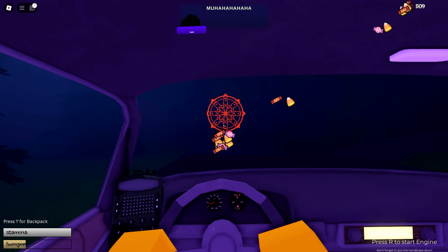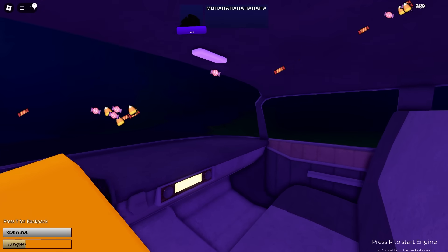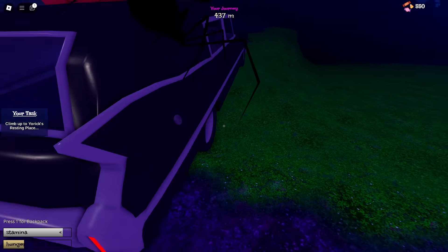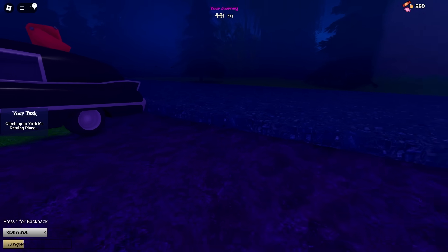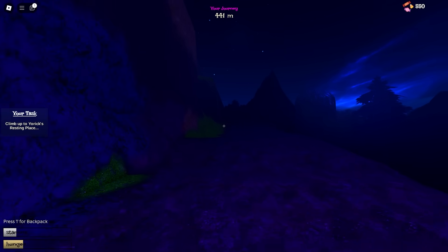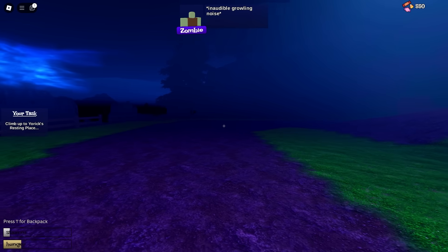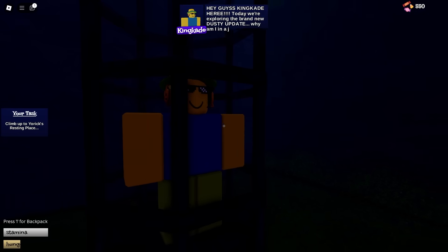It looks like we found a tunnel, but it's blocked by a magical barrier. I think that means we actually have to go up the hill — it might be difficult to get back on the road given how high up it is, but hopefully that doesn't become a problem. We're now at the top of the hill, and there's the witch we just defeated, plus some zombies.